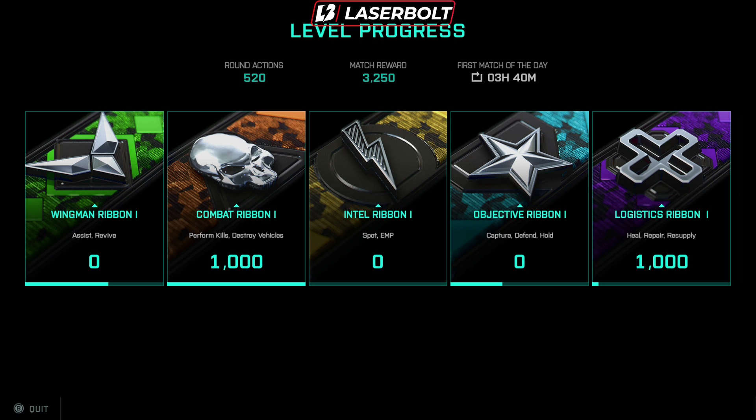The next ribbon is the Wingman Ribbon. You unlock this by healing or reviving your teammates, or helping others in some way — if people need ammo, a med kit, or whatever they need. If you help them out, you will unlock the Wingman Ribbon. Make sure you're doing this every single time — be a team player.